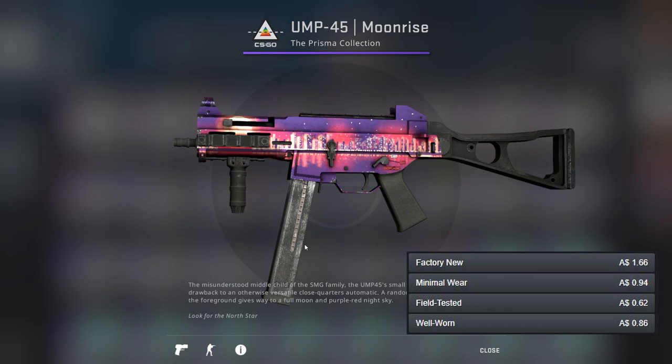Unfortunately for the UMP there's no orange guns, so I've decided to go for a minimal wear Moonrise, which has a tiny bit of orange near the moon. It's a very nice skin nonetheless.